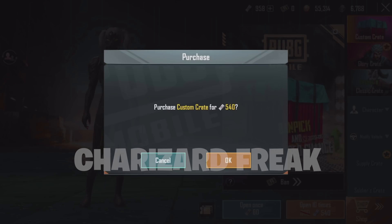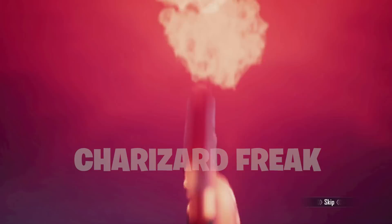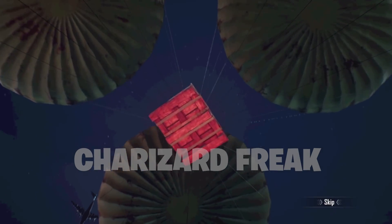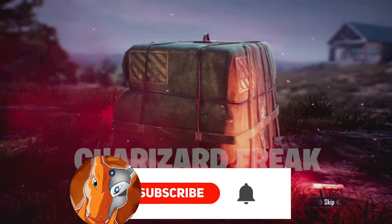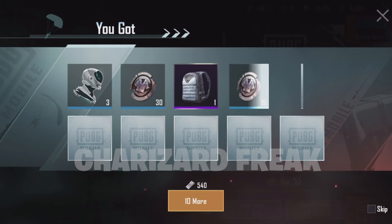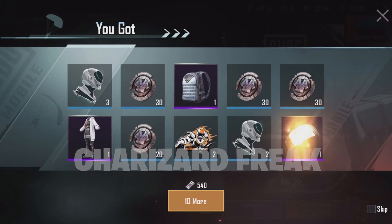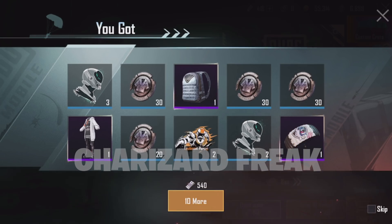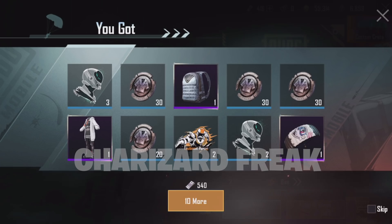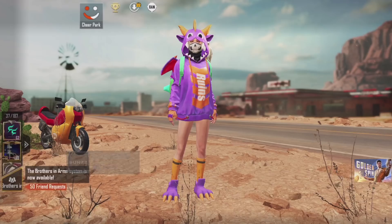Let's see what we get inside this one. We got the backpack — that's a nice backpack, also a nice outfit, and a parachute. That was not that bad, I was actually pretty lucky. I didn't expect to get much from the money I spent, because I think I spent like $15, which is not that bad.